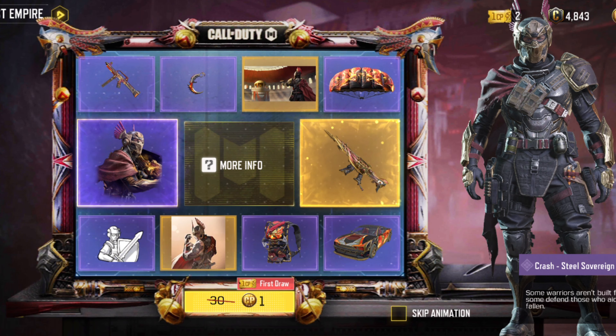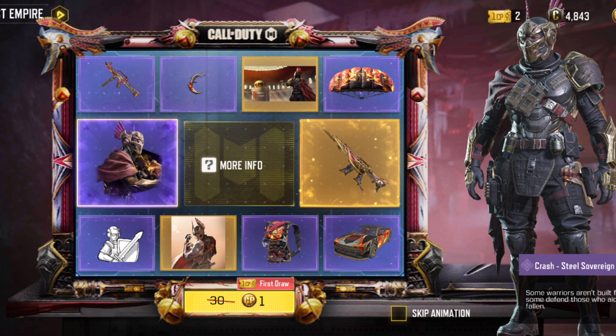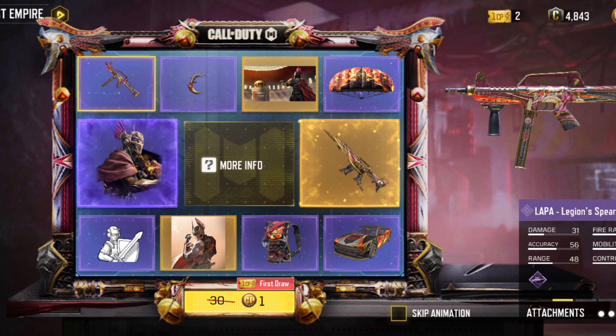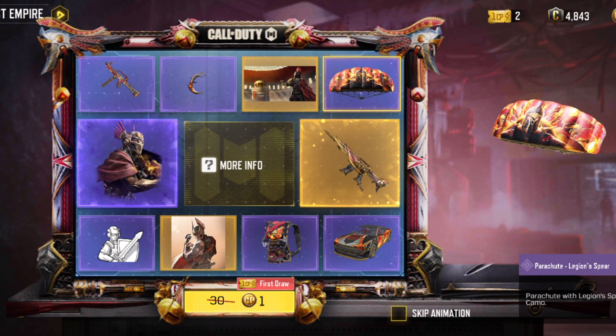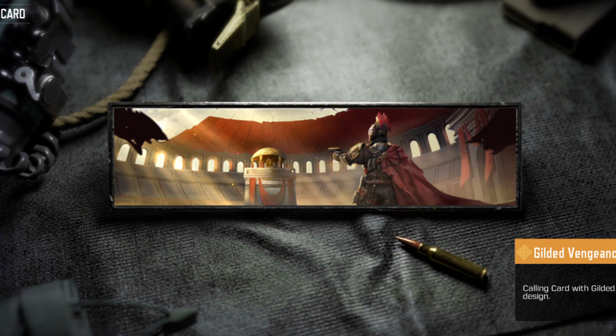You can also get Crash Steel Severin as an epic operator, with legion arm magazines on his chest. Next is the Lapa Legion Spear as an epic gun, the Karambit Legion Spear, the Parachute Legion Spear, and the Gild Vengeance calling card.